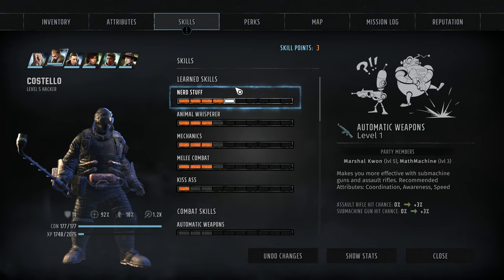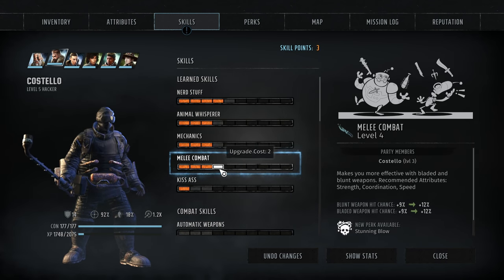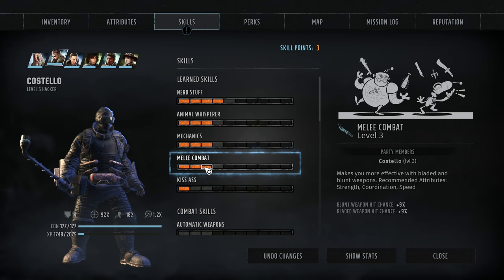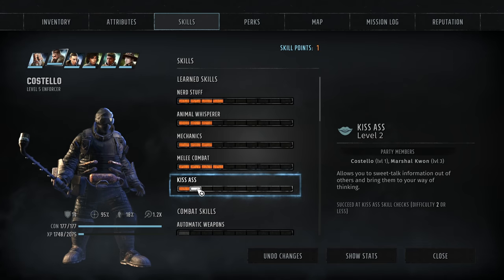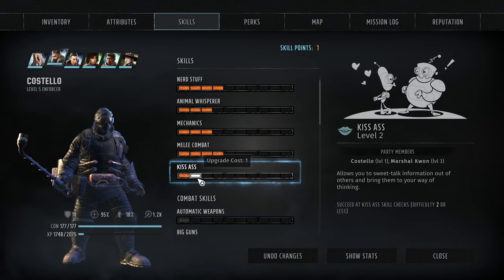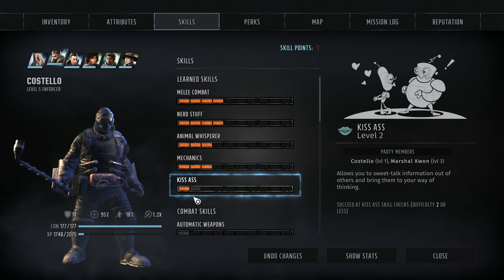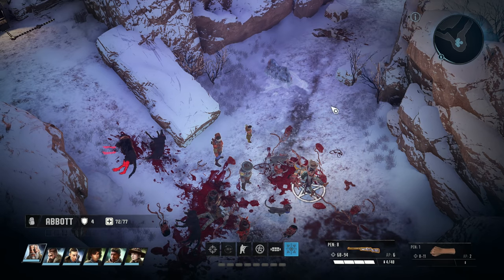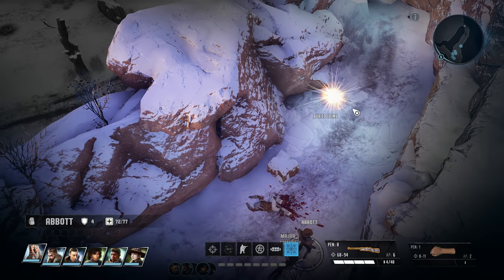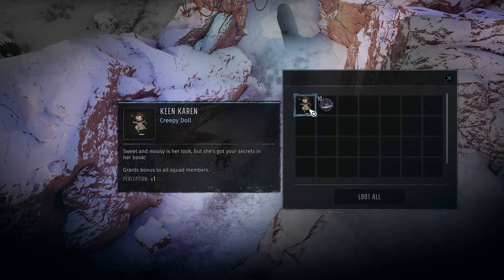In terms of skills, my thought process is we're level five, so we should be trying to keep our melee stuff as close to that as possible — our primary skill. So maybe we'll take this one. Do we want to put one in Kiss Ass? We've got Kiss Ass on Quan. Quan might not be with us forever, but maybe we just save this. Let's see if there's anything else on this side. Ooh, buried items! This is where we have a chance to find gold and stuff.